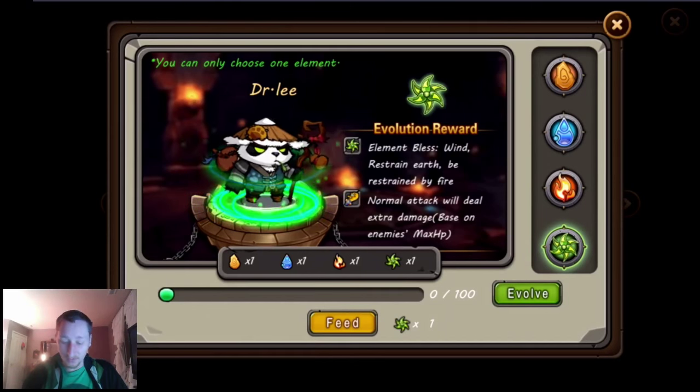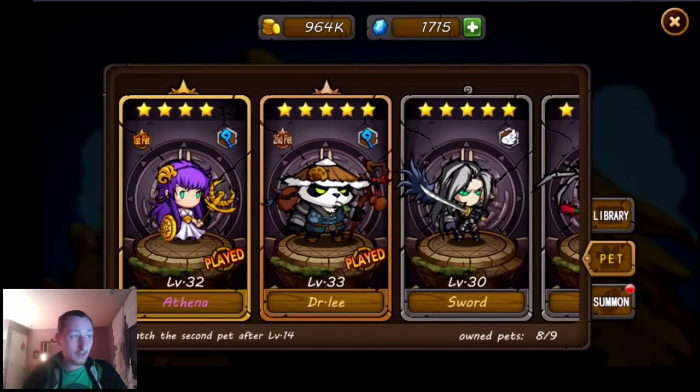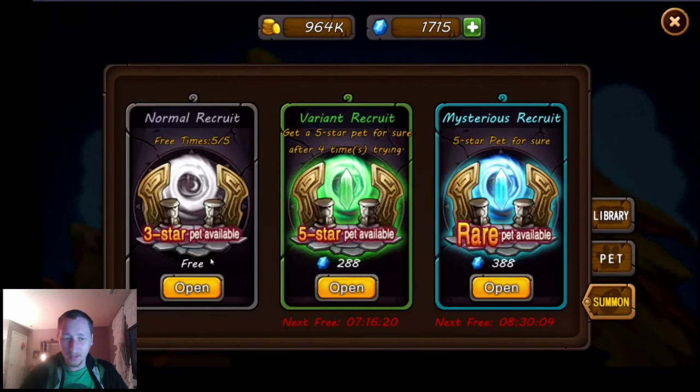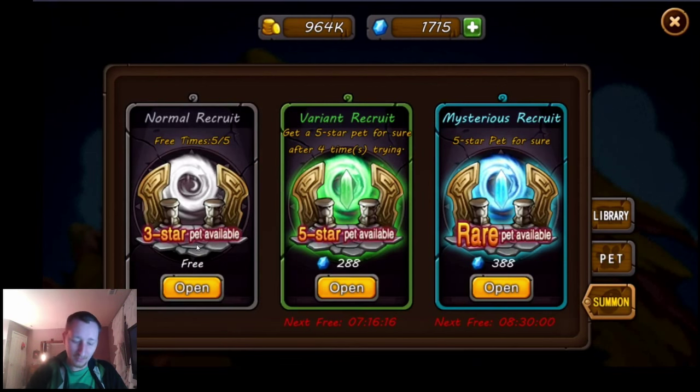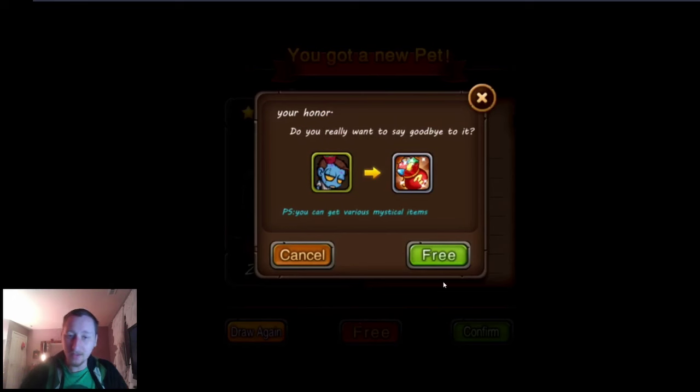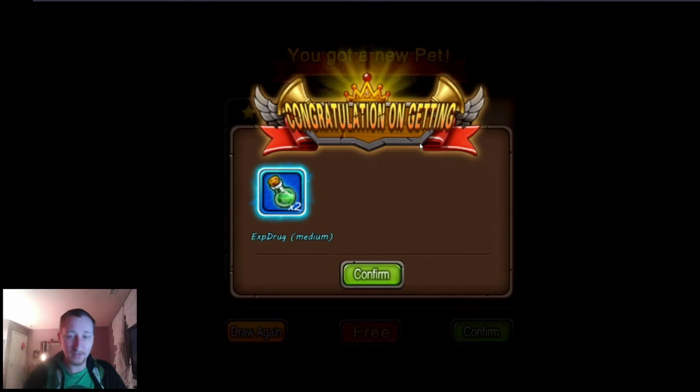Let's see what else came with the update. Another thing is a change to what happens when you free pets. I'll summon in and open a normal recruit. What's really cool is that previously, if you got one or two-star pets and freed them, you got nothing. But now with this update you will always get something, which is really cool. I'll tap free and now I get stuff.